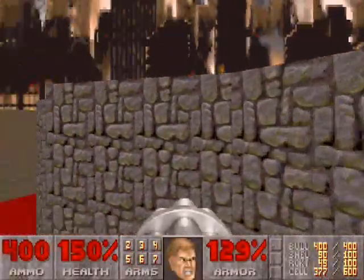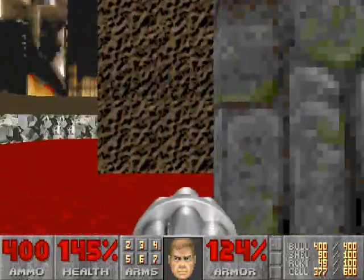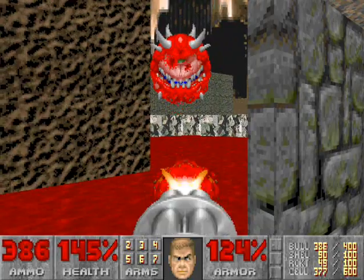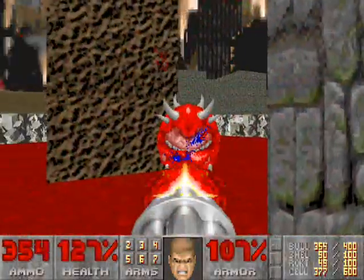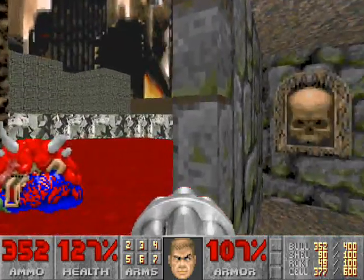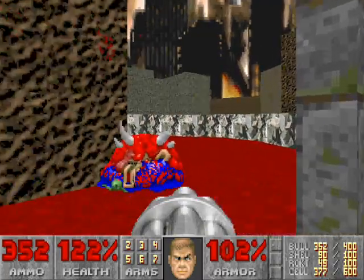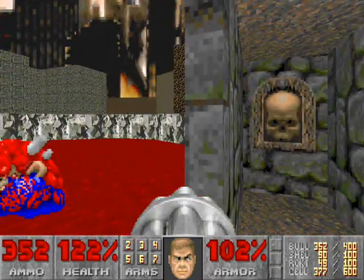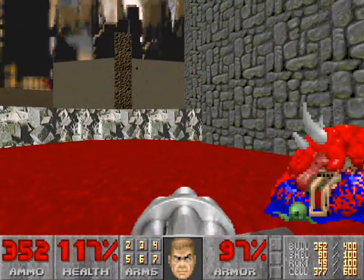Drop off the platform, enter this alcove in the blood, and use this alcove as a hold point for the cacodemons. There are two to three of them. He shot me through the chaingun shots — that's rare. Press the switch to re-lower that platform and ride that platform up.